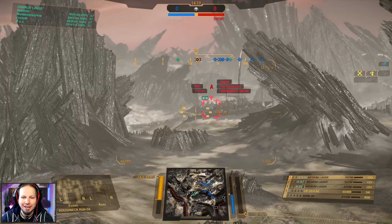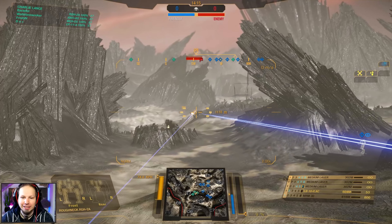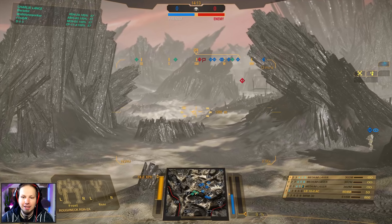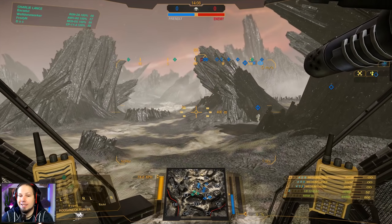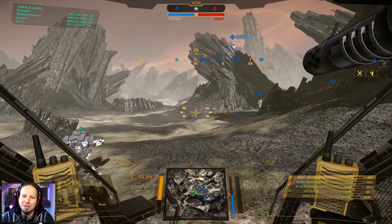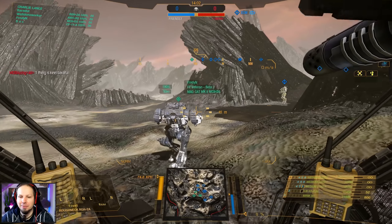Alright, first game of the day. We are playing in the Turbo Line Desert. Getting some assists here early — an assist is when you get damage on an enemy and somebody else kills it, which gives you C-bills. Getting assists early by touching the enemy with our filthy LBX 10 fingers is how we do it.